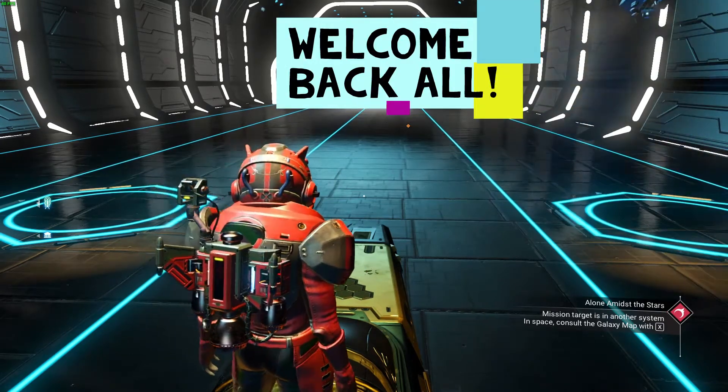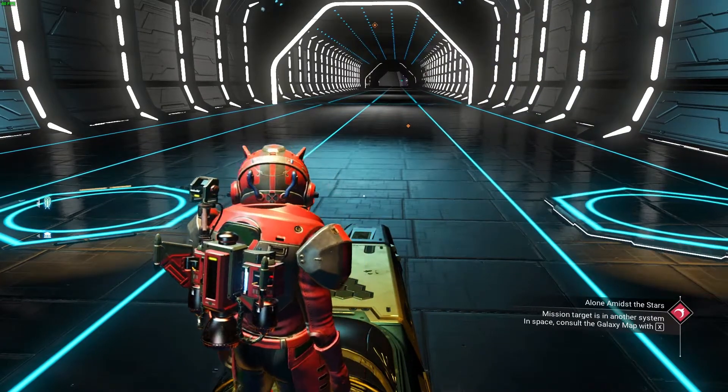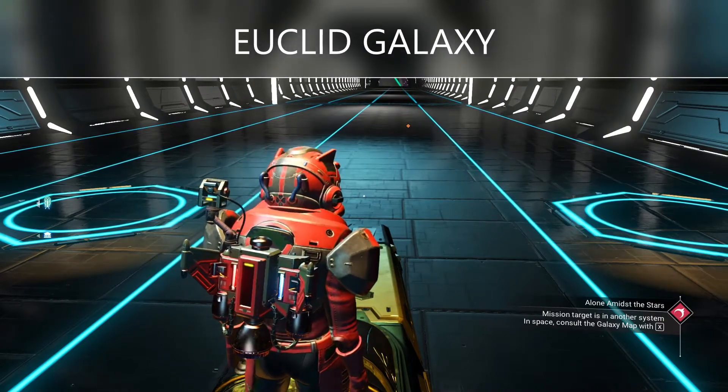Welcome back all, it's Austintacious here, and in today's video I'm going to show an S-Class experimental rifle in white with green decals.